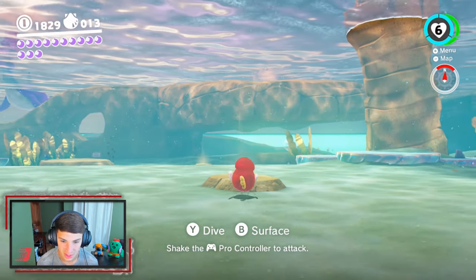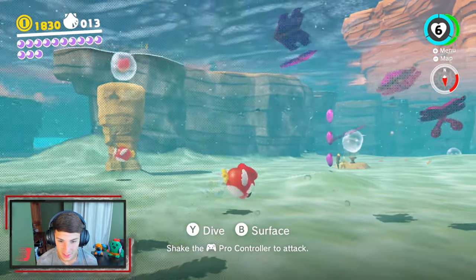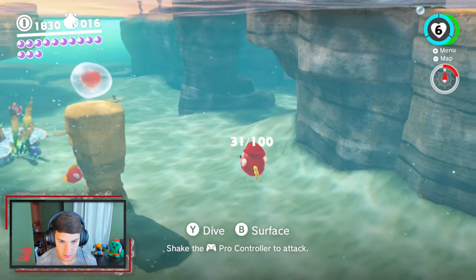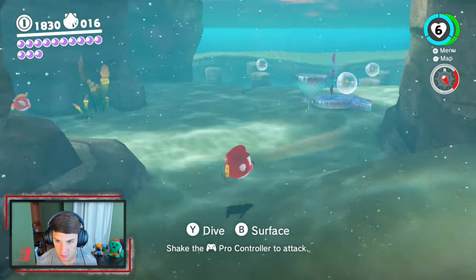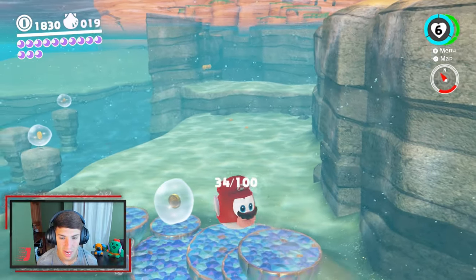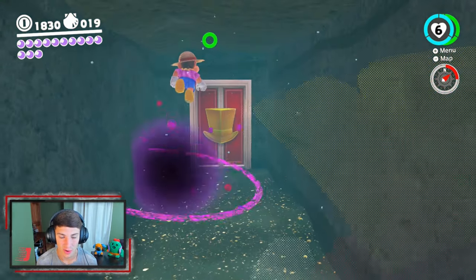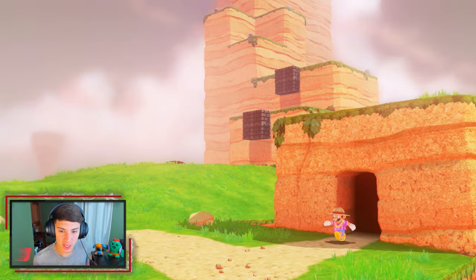Look at us grooving. Run! Let's grab these purple coins right here. Let me keep grooving. There's a hat door over here — let me grab these purple coins first. There's something about this kingdom — not just underwater, but I love it so much all around. Make our way into this hat door.